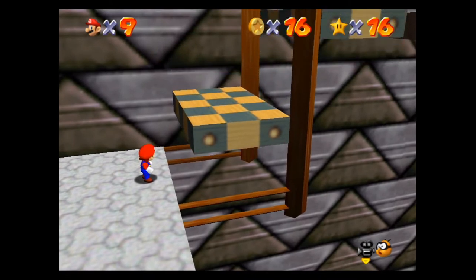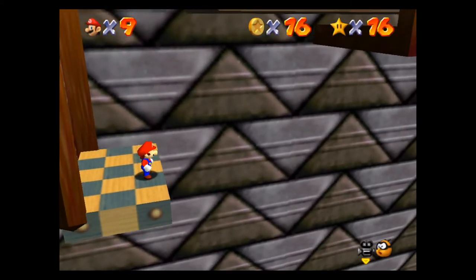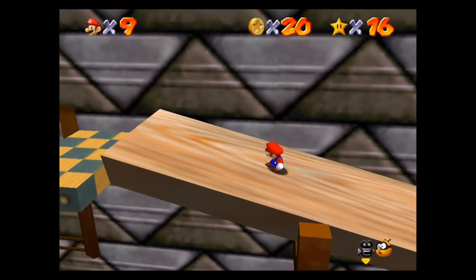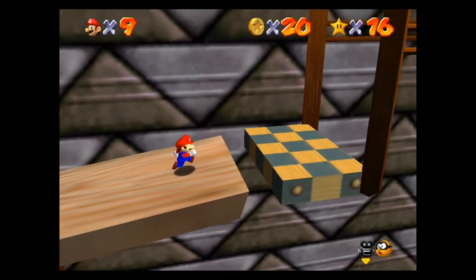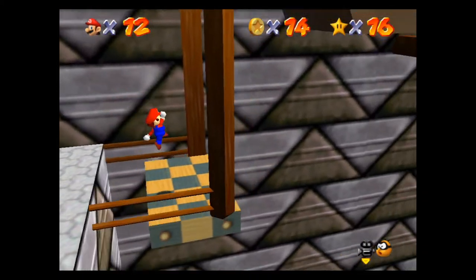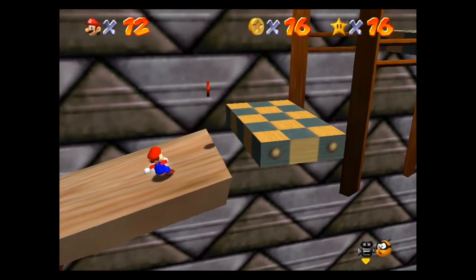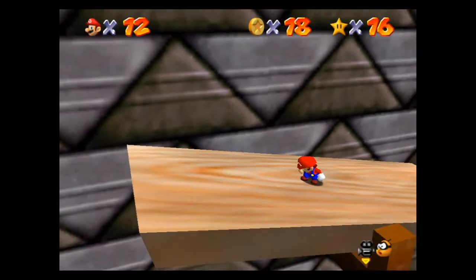Now we get to probably the most painful thing to do in this secret course. What you want to do is jump on these elevators — watch your shadow and jump onto the platforms. The tricky part is that there are also two red coins here on this seesaw that you need to grab. The first one I grabbed just by luck jumping on the seesaw, and then the next one is right here. These elevator platforms are tricky — make sure you grab that red coin on the way.